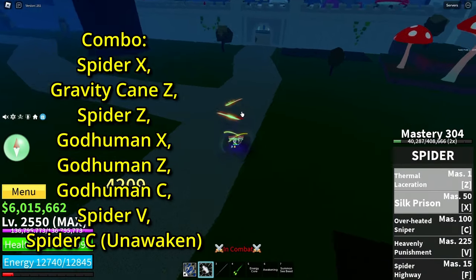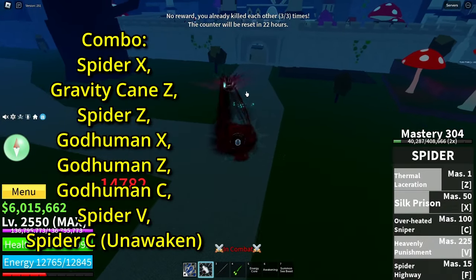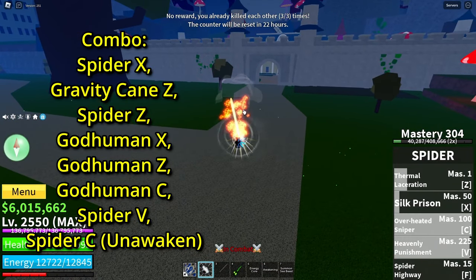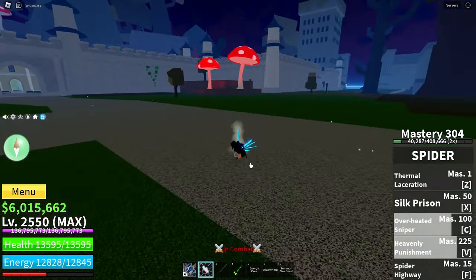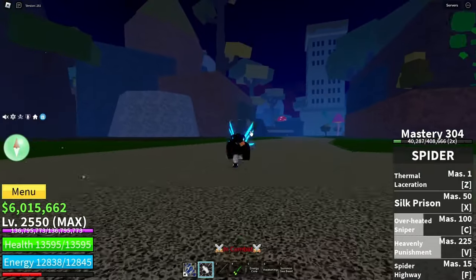Basically you can just hold this move down, hold it down, then pop C and V. Just hold this move and do C — that's gonna do a lot of damage. If you land the V move, it will also do a lot of damage.